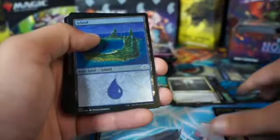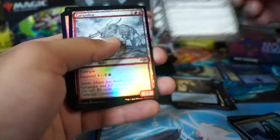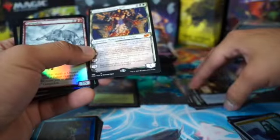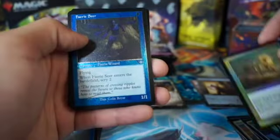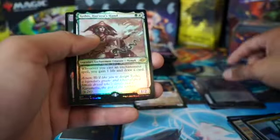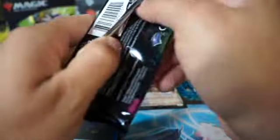We got Island, Void Mirror, Lands of Flare common. Oh, we got Griselbrand - the Hunger Tide variant - that's kind of different, that's cool. Our first mythic! I think that was like three packs in. Also got Ferric Seer - old school - and Shardless Agent. Let's go! And a Sith Harvest token. Not bad - I think that was five packs already.